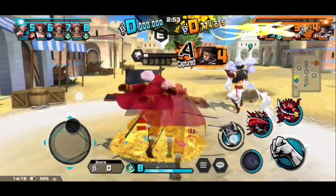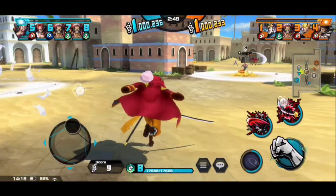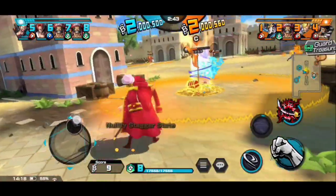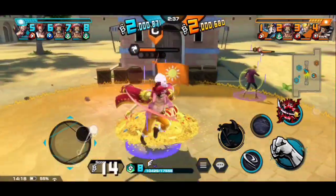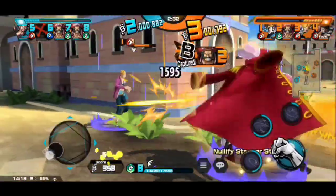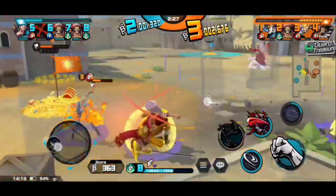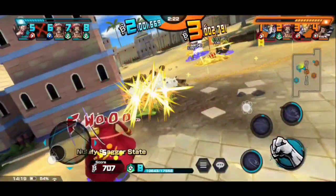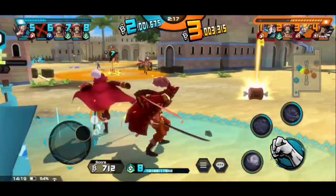Okay, second match. Roger will take the first track — yeah, he got it. Why is Snake Man going for the D flag instead of the mid flag? This Marco was lagging so much. He saw Snake Man's skill. I thought that Snake Man was not on my team, that's why I used this skill — but he was on my team. Look at that, they got so much damage.